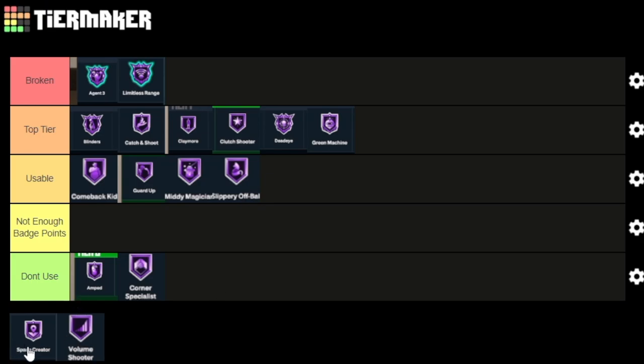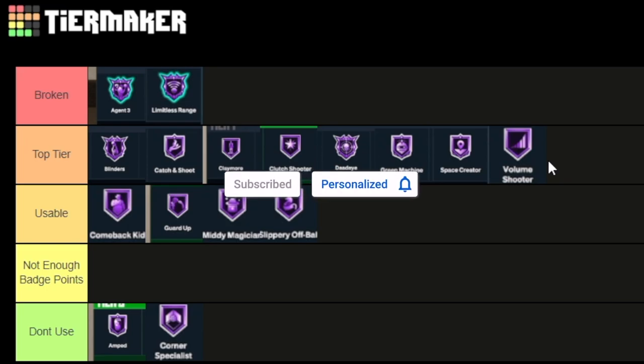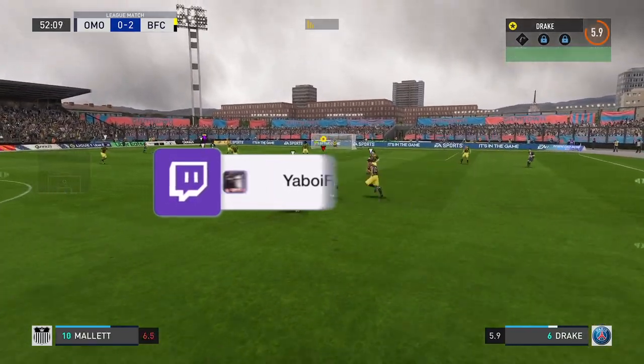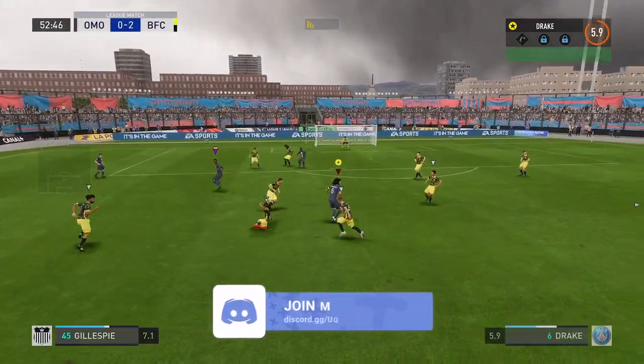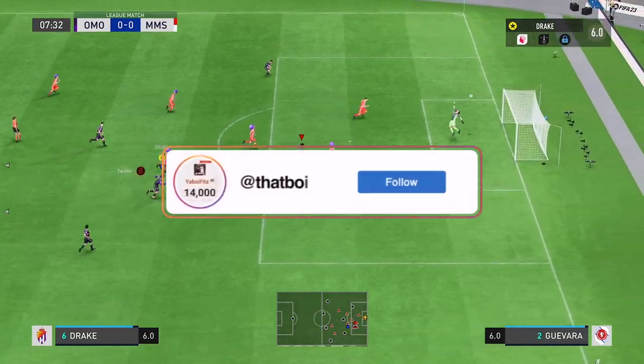Space Creator is a top tier badge. For people that want to do step backs — the Curry step back, Dame step back, Kyrie step back, LeBron step back — I'm pretty sure Space Creator works with all of that, hop jumpers, and moving step backs too. Space Creator definitely is a top tier badge and it has part of Rhythm Shooter from last year as well. Volume Shooter — in my opinion, top tier. The more shots you take, the higher chance that next shot is to be a green. Any badge that helps you get greens on this game is going to be top tier. That's going to be the end of this video — like, subscribe, comment — I appreciate the support.